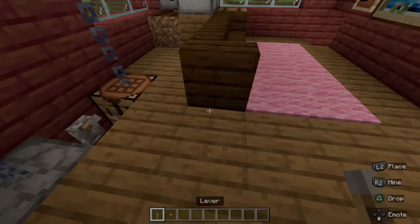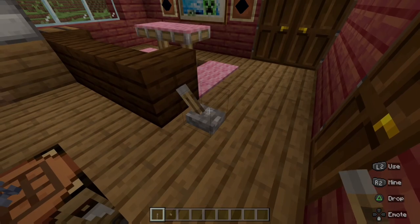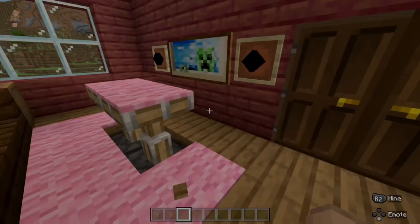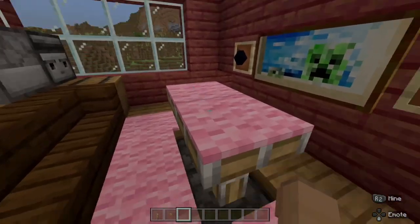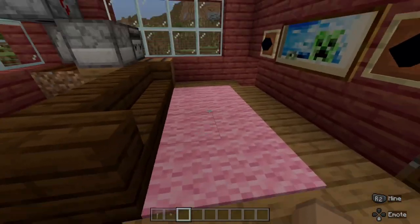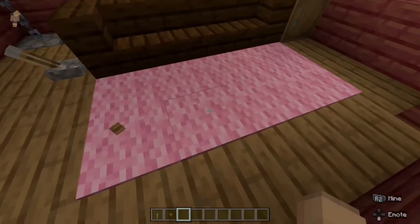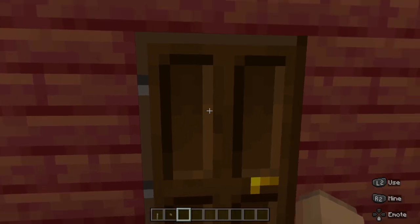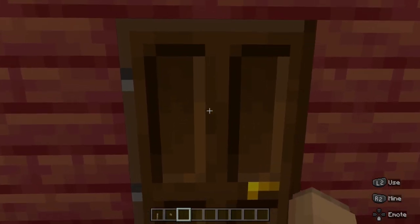If we put a lever here, we get a pop-up coffee table with the carpets, which I didn't know was possible. I thought that the pistons would break the carpets, but they luckily do not, which allows me to have that really cool system. Let's break that, and next we'll go on into the bedroom.